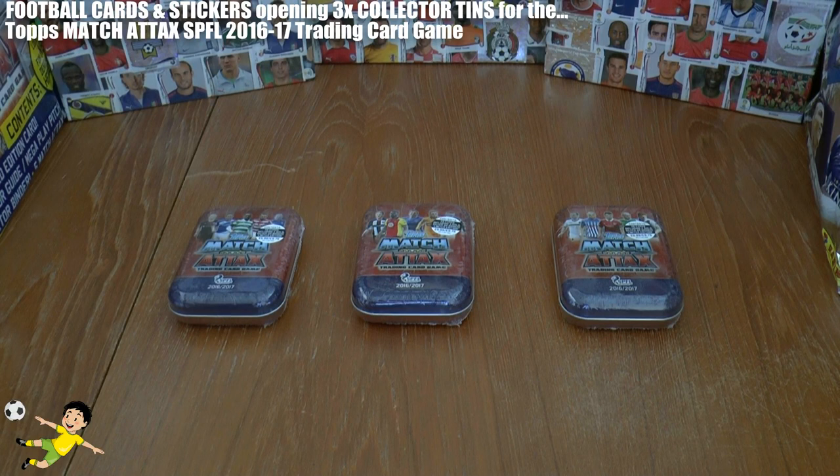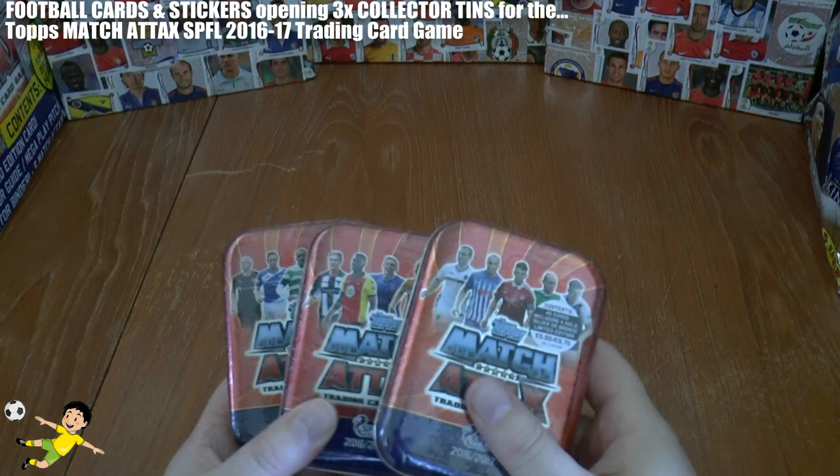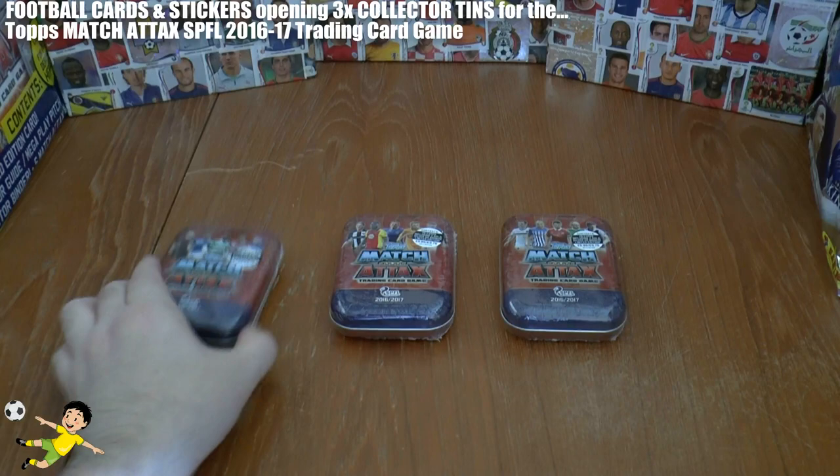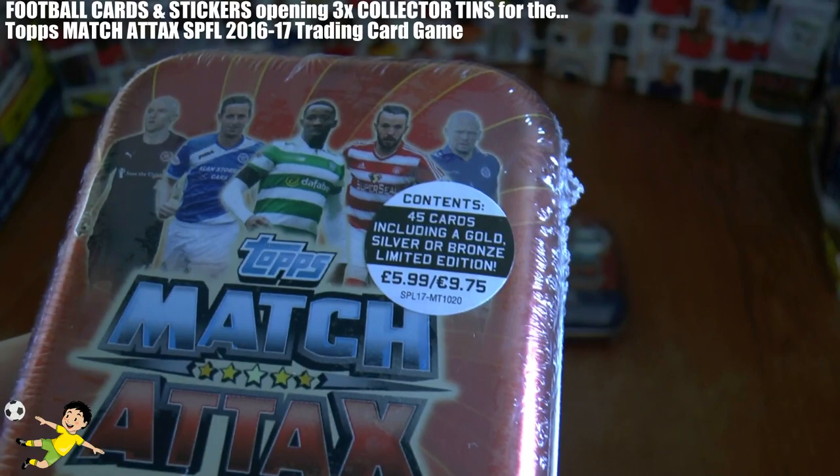Hi guys and welcome to a free tin opening for the Topps Match Attax SPFL 2016-17 trading card game. As you see, we've got one of each type of picture collector tin to open today. There's only three in the entire set. Each tin costs £5.99 or a hugely expensive €9.75.